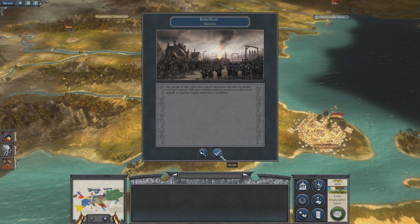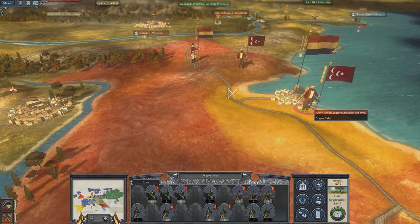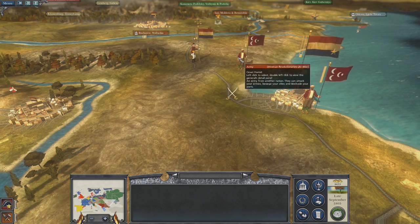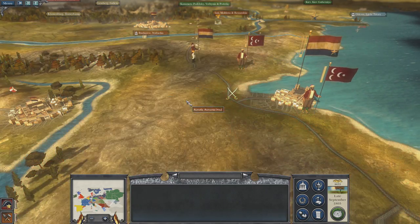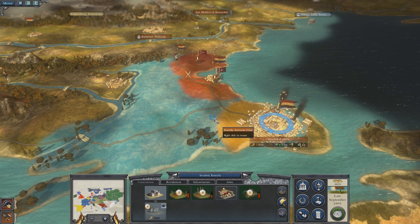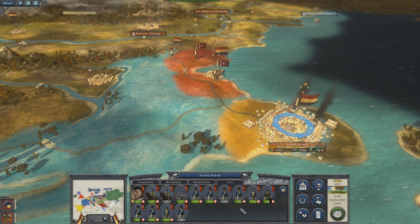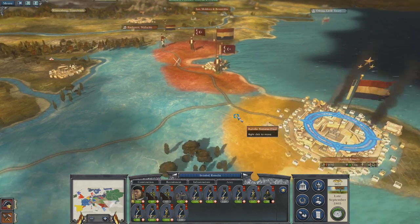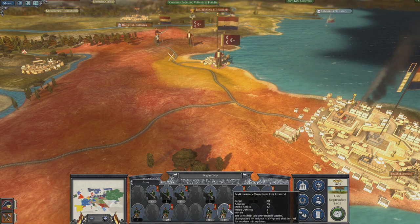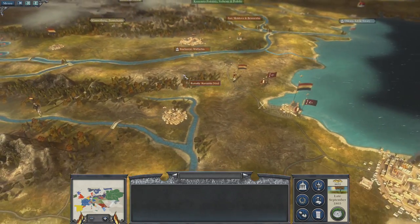There it is — there's the rebellion I was afraid of! It looks like one big army and some more fun. What do I have here? I have these guys, and they're not really replenished. The rebel army just happens to have leveled up, gold-chevron veteran units — because that's how this works. Awesome.